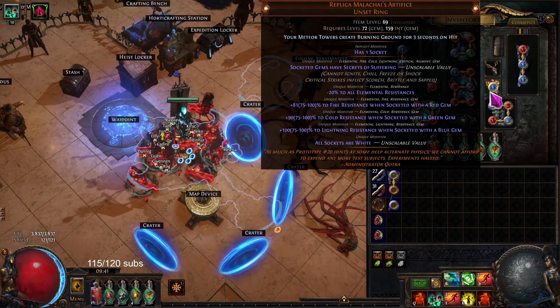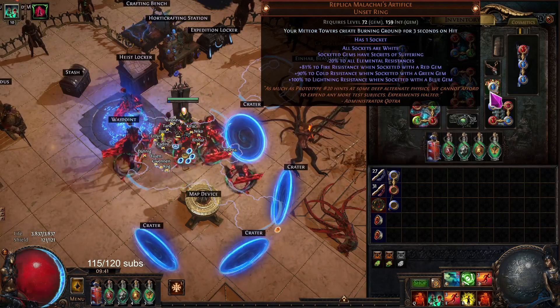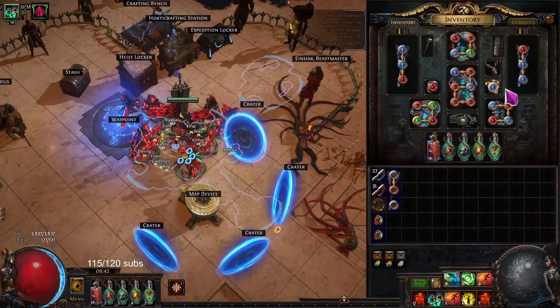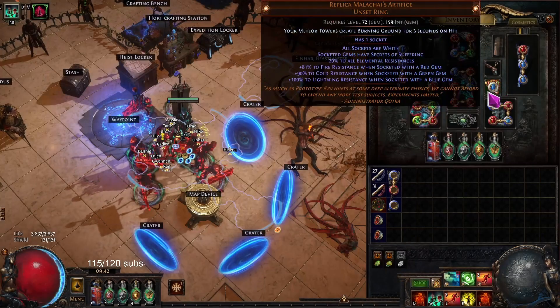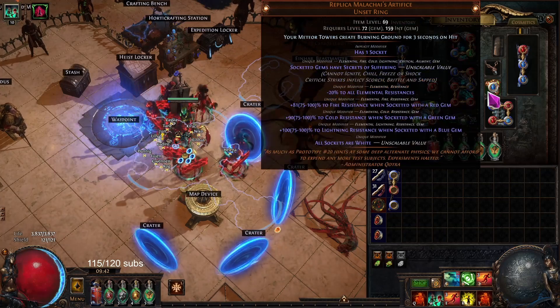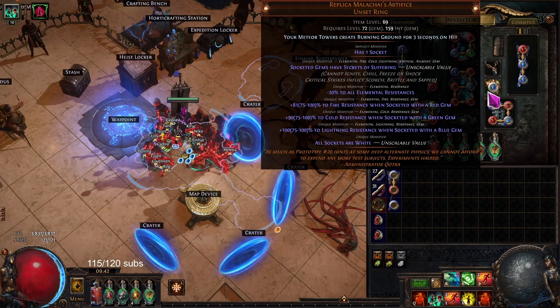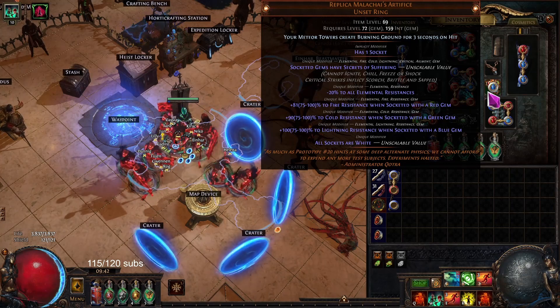I'm now curious what an Uber boss would be with this current setup. There's also another option where, because it's 100% increased effect of non-damaging ailments, you could actually just have them still deal Fire, Cold, and Lightning, and not convert it with the Replica Malachai's Artifice to the Secrets of Suffering for the alt ailments. So you could keep it as Chill, Freeze, and Shock — you could get like a 50 Shock, 50 more, and you could also have Chill and Freeze in the build.